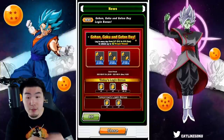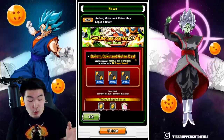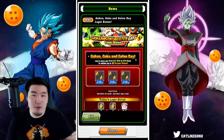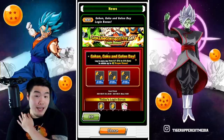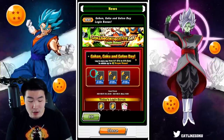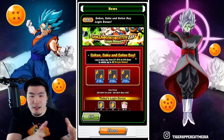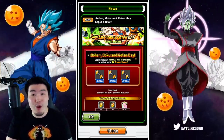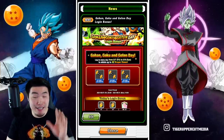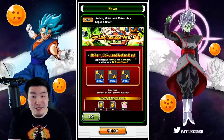We have the login bonus — login every day from the 7th to the 9th to obtain up to 42 Dragon Stones. I feel like they've done special login bonuses before for Goku, Gohan, and Goten Day. Between today and the 9th, we're getting 5+8, 5+9, and 5+10 — obviously for Gohan, Goku, and Goten — because the Japanese characters sound like 5-8, 5-9, and 5-10 respectively. That's why we're getting that number of stones, and that is a good amount. 42 stones — solid, Bandai, I'll take it.